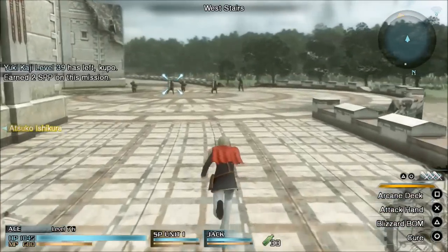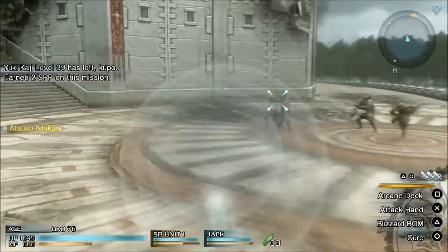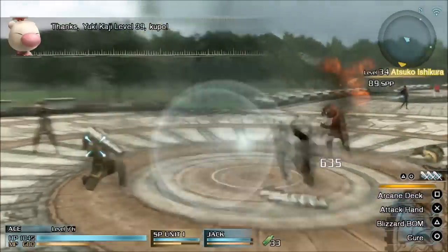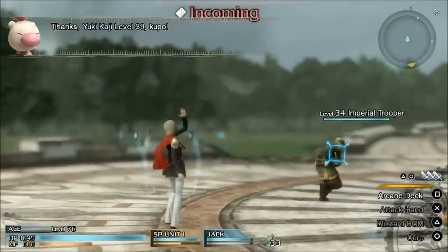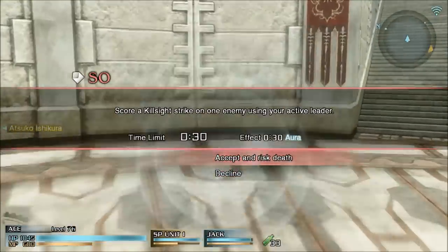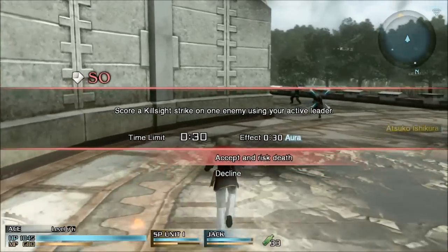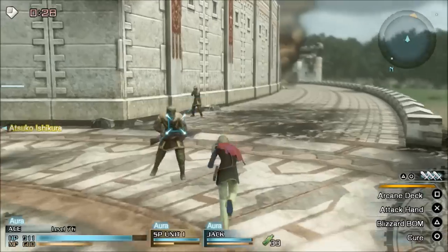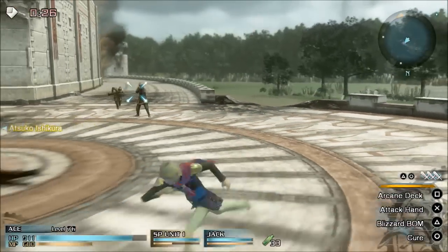I've just fast-forwarded to where I'm on a mission now, and you will see a big red incoming notification appear at the top of the screen — these appear all over the place in missions. You'll also see a little envelope icon at the top left corner of the screen. If you press on the touchpad of your PS4 controller, that'll bring up the screen where you can either allow the SO or decline it.